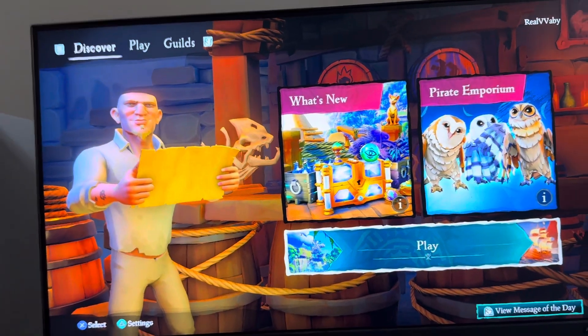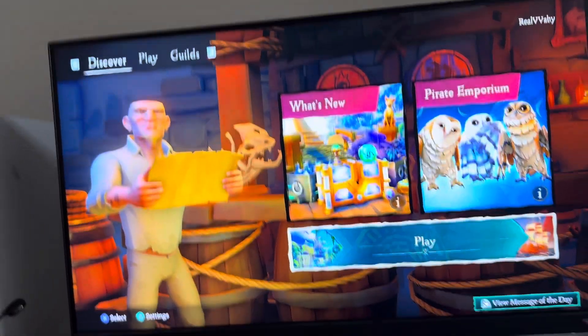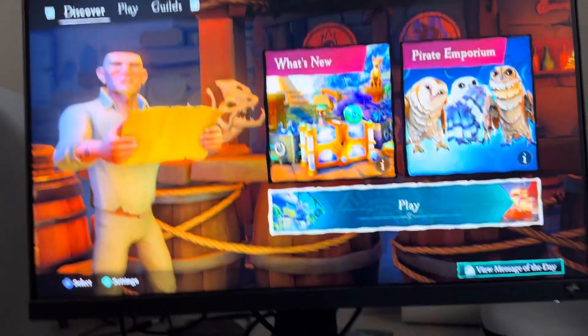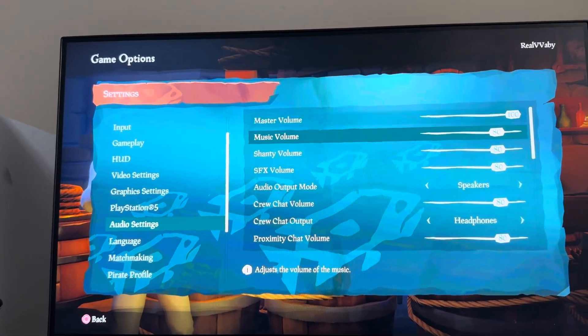You can turn it down, or you can turn it up if you can't hear it. I usually turn mine all the way off because I make videos and I don't want it playing. You can change this by clicking triangle and then audio settings.